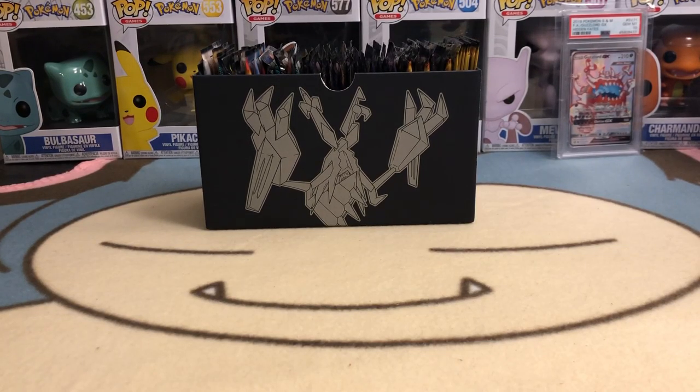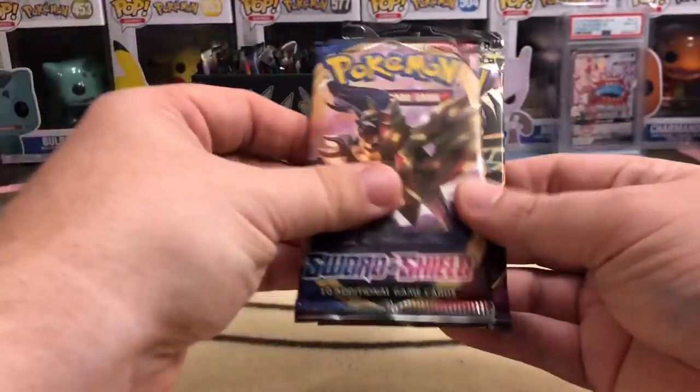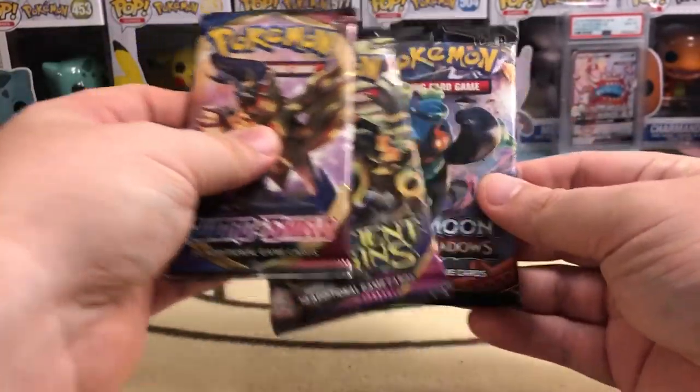What's going on everybody? Welcome back. I'm Rock Bottom Uncle. Today we pulled three more packs out of the Box of Mystery in the back. We got Sword and Shield, Ancient Origins, and Burning Shadows. Let's start Sword and Shield.